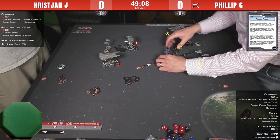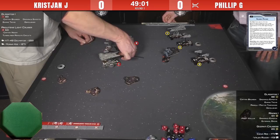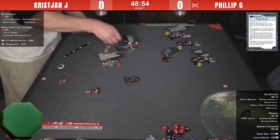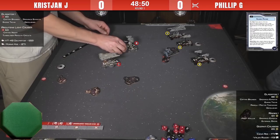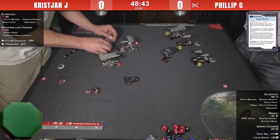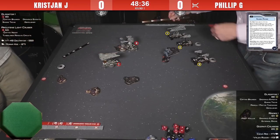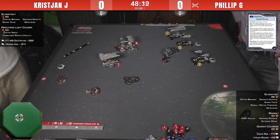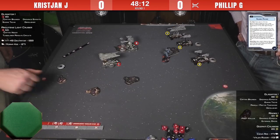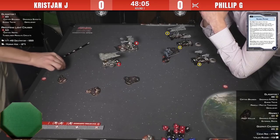Philip is trying to keep his fighters away from the Architons flak and out of range of the Decimators, who only go at speed three. He also wants to keep them close to his Raider, which is his flak boat. He's going to use the Ghazanti's squadron command next turn. There's a thought that Christian might be trying to lure Philip's Gladiator into a trap — if the Gladiator pounces on the Architons, it could set up an attack by Christian's Gladiator.